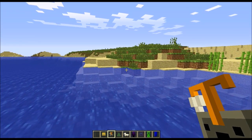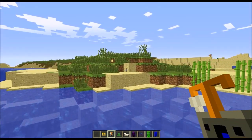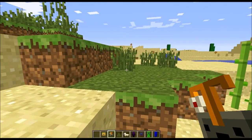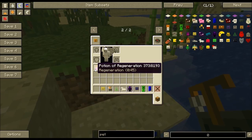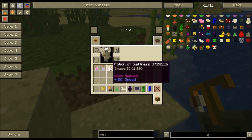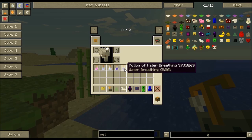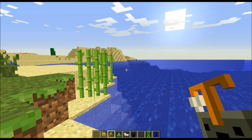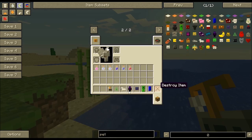Now the Potion Pet — it dropped it so I need to be somewhere I can pick it up. It gave me Potion of Regeneration, Potion of Swiftness, Night Vision, Water Breathing, and Strength. All you need to do to feed that one is Nether Wart, kind of like just what you would do with actual potions.